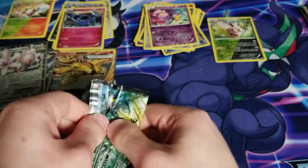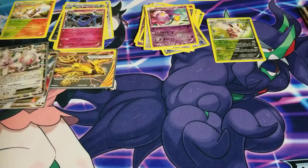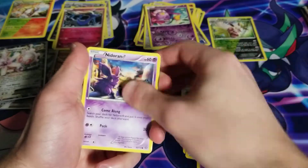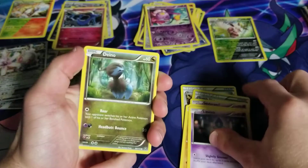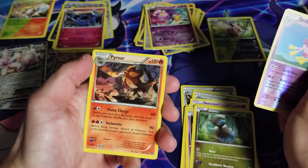Four packs left here including this one, so we're coming to the end of this amazing Steam Siege opening. We got Arcanine, Chimchar, Nosepass, Litwick, Deino, Drifloon, and Pyroar.